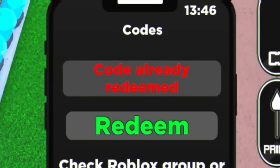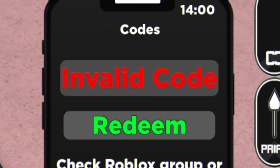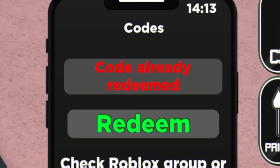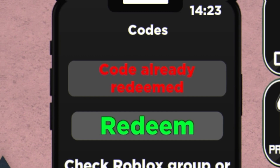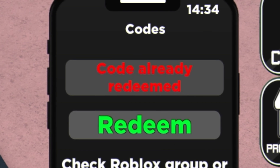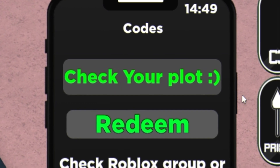Next we have the code 'good grass walls' — go ahead and redeem that for some hedges. After that we have 'good plant walls,' then 'good charged update,' and next is 'good booster.' Feel free to pause the video if I'm going too fast. After that, redeem the code 'extra,' then 'free level,' and finally enter the code 'sand floor' — go ahead and redeem that now for your plot.